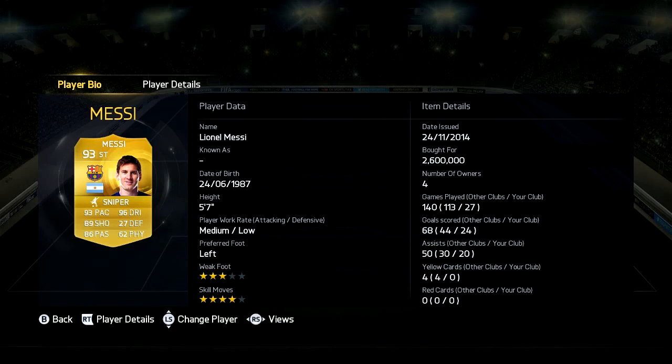Starting off with Messi's card, I bought him for 2.6 million. He's 5 foot 7 with medium-low work rate. Left footed, 3-star weak foot — I'll be talking about that later on. He's got 4-star skill moves. The stats on his card are 93 pace, 96 dribbling, 89 shooting, and 86 passing.